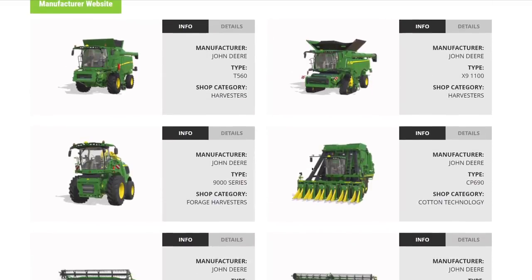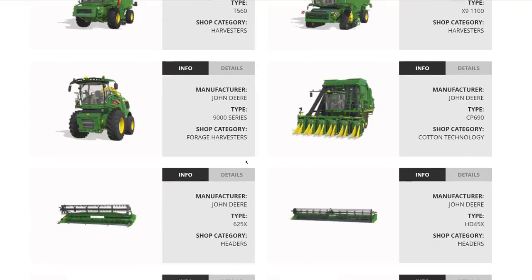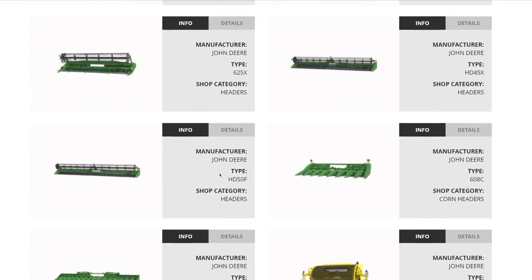From John Deere harvesters: the T560 returning from FS19, and the X9 1100 — a smaller combo for starting out and a beast to finish with. Both EU and US badge versions available. We also have the 9000 series forage harvester and the cotton harvester returning from the Cotton DLC in FS19. Headers include the 625X for the T560, and the HD45X at 13.7 meters.